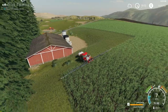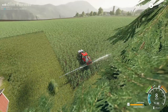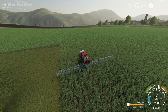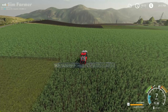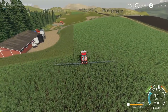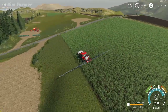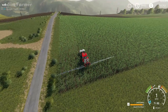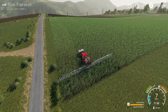What we'll do is just do a pass around the field and leave the worker — that should make it a little bit easier for him. Then we'll jump in the New Holland with the seed drill and probably do some wheat in field 8. We'll just do this one pass up this end of the field and let the worker carry on.